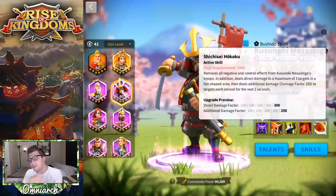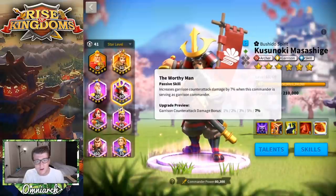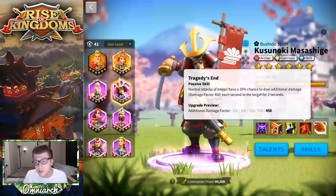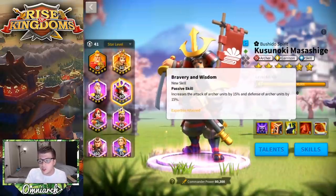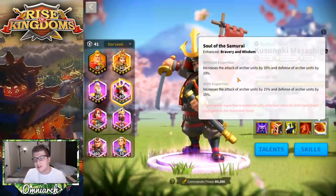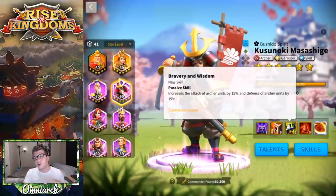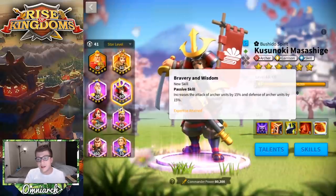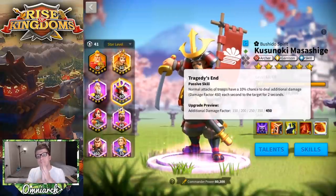In fact, unless you really need him for garrison in the early game, I'd recommend skipping the second skill and bringing him all the way to four stars after maxing the first skill. The third skill is really good — it's called 'Bravery and Wisdom' and straight up gives 10% attack and 10% defense. When you expertise him, that changes to 15% attack and 15% defense, so you're getting 30% total archer stats at expertise. Really nice.